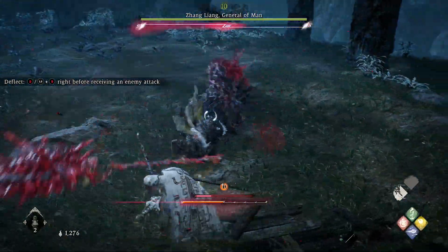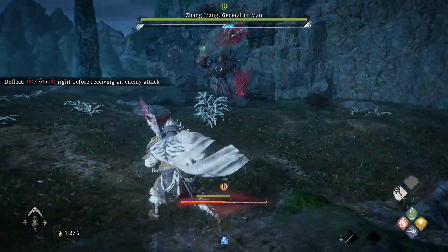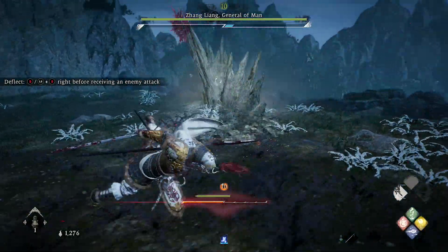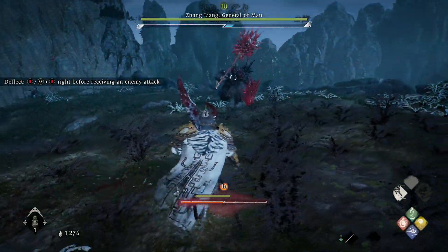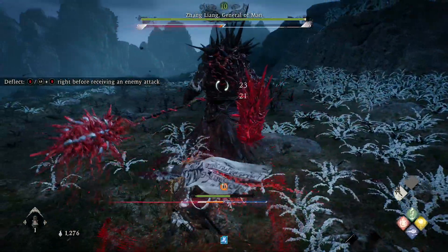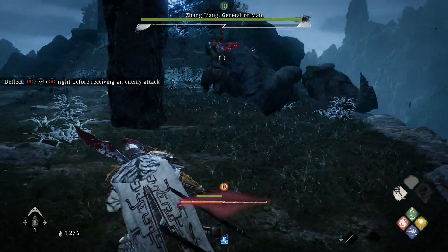The first phase is nothing but battering and going in with all those attacks. The second phase — just learn to deflect. Look out for that red attack and then go in with a heavy attack, which is the Y button on Xbox and triangle on PlayStation.